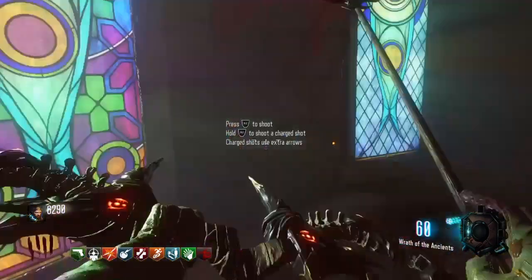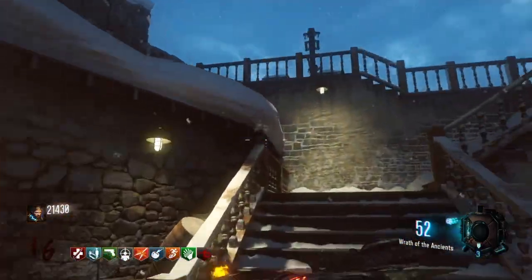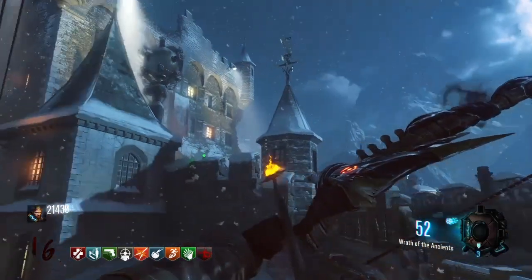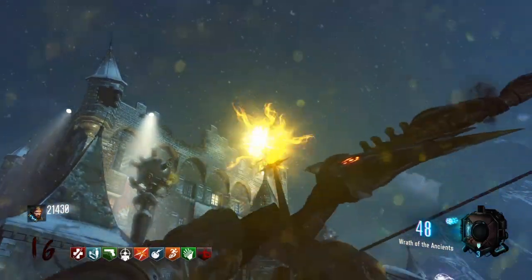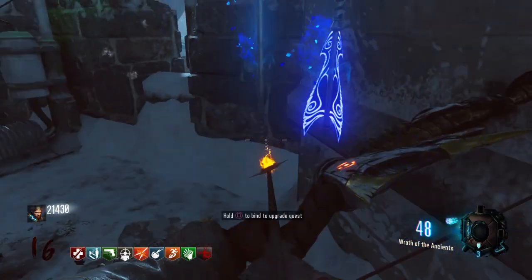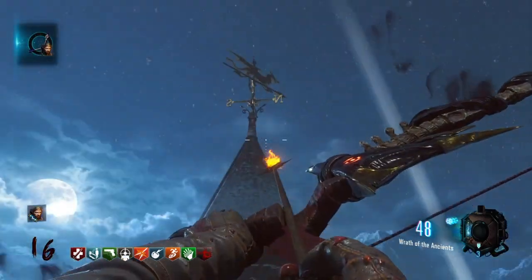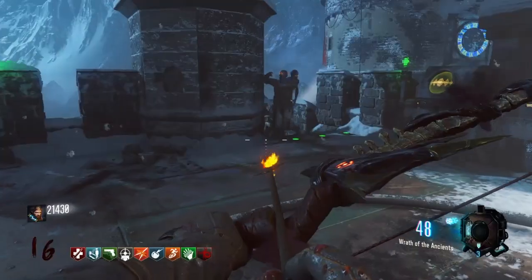The Wrath of the Ancients - make your way over to the death ray. When you're over here, you just want to shoot this little wind turbine windmill thing - I don't even know what you call it. You just want to pick it up to start your quest.